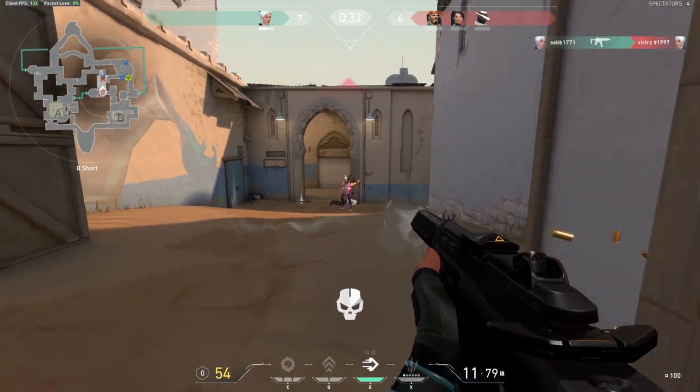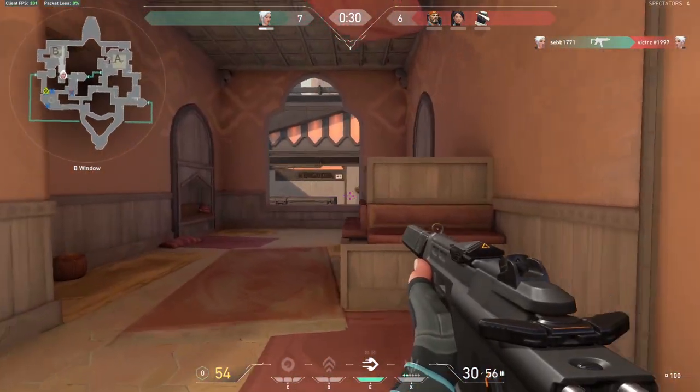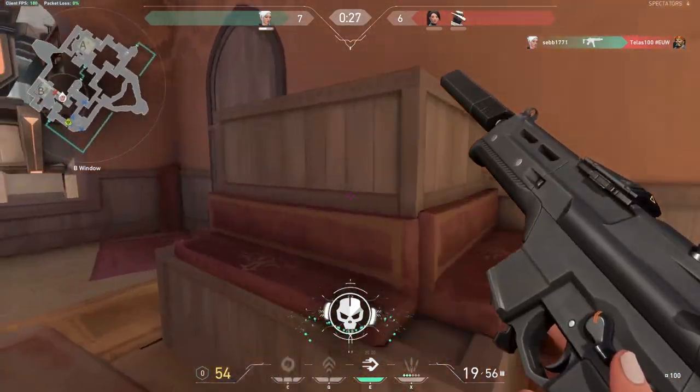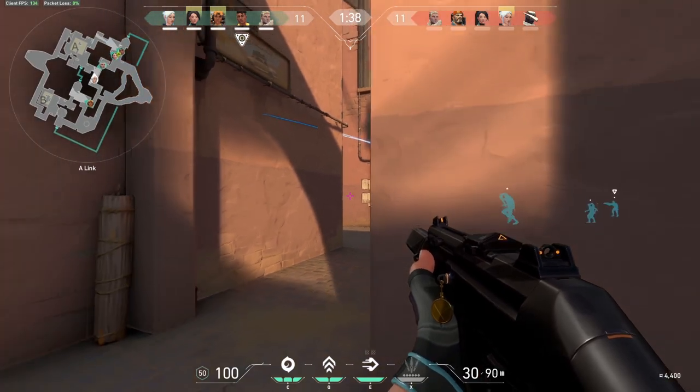Before we start with her abilities, one thing the game doesn't tell you is that Jett can hover when in the air or after jumping. Holding the spacebar makes Jett hover, meaning she is practically immune to fall damage if you just hover.